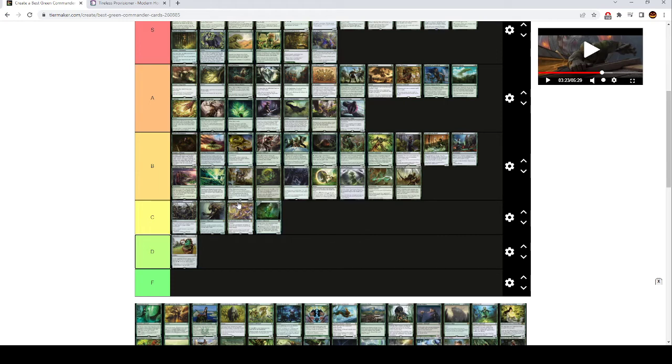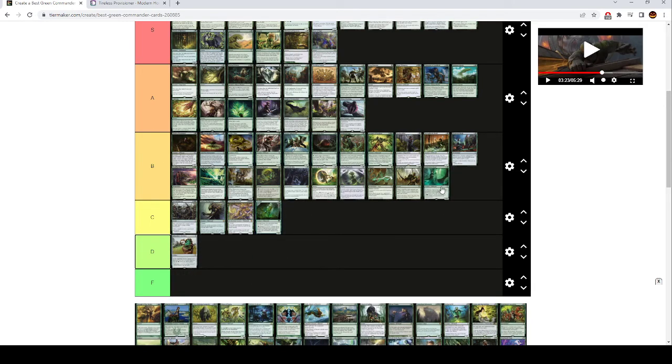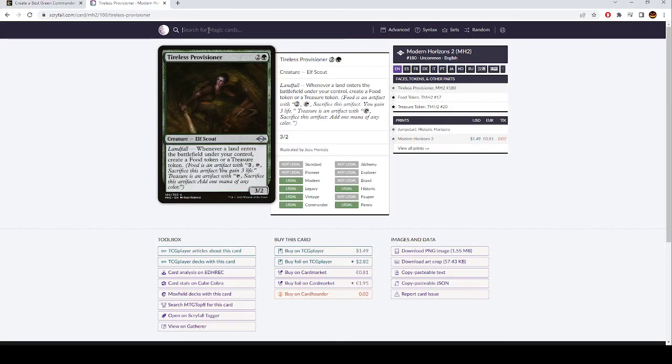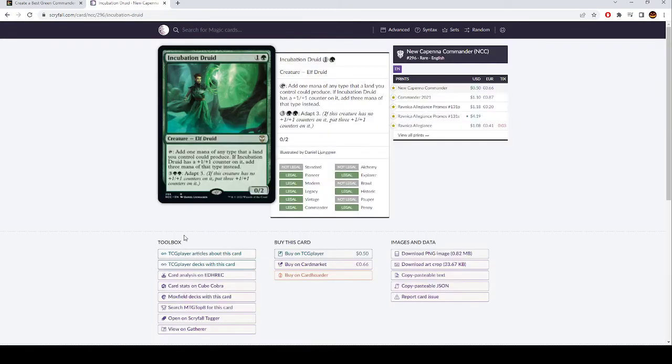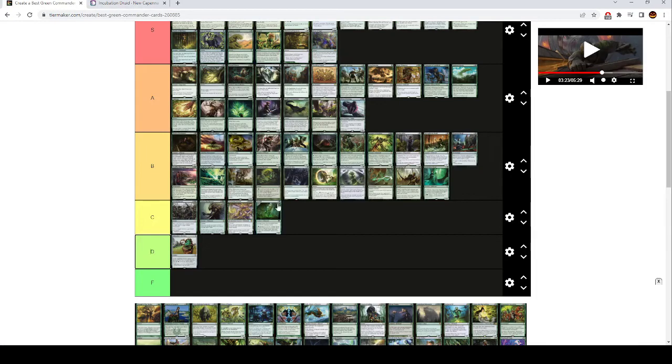Inspiring Call is B tier — three mana instant, draw a card for each creature you control with a +1/+1 counter on it, and those creatures get indestructible until end of turn. Really good in +1/+1 counter decks that like to go wide, but pretty niche. Incubation Druid is the same — it's a two mana 0/2. You can tap it for one mana of any color a land you control could produce, and if it has a +1/+1 counter on it, you can add three mana of that color instead. It's good in +1/+1 counter decks, but outside of that it's pretty bad — kind of just a more easily removed Rampant Growth.